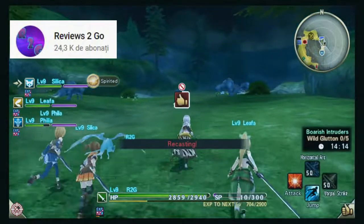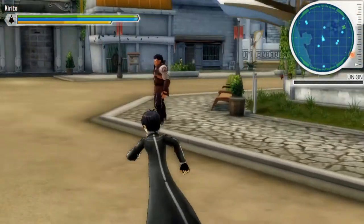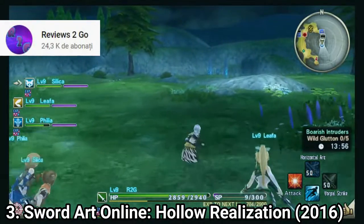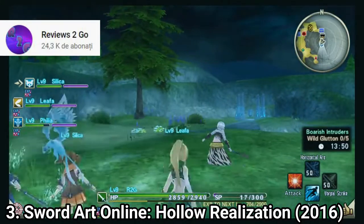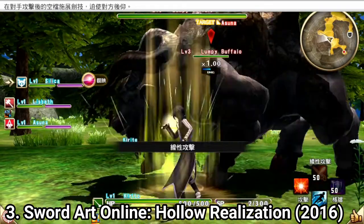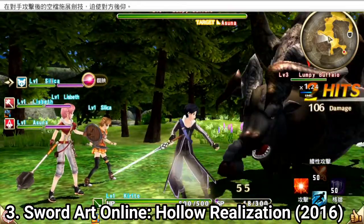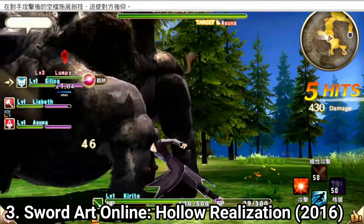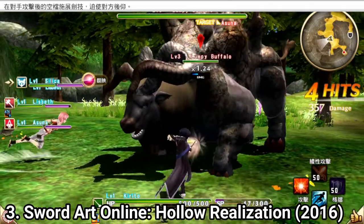Why does this game look much worse than the previous one? Lost Song looked downright gorgeous. Sure, it had some frame drops too, but it ran smoother than this one and also looked much better. You could argue that the map is gigantic and the game takes at least 100 hours just to finish the main quest — and around 300 hours with everything completed — so perhaps they couldn't squeeze in better graphics. But if they figured out how to optimize the game to run and look good on the Vita previously, why revert to an uglier version?